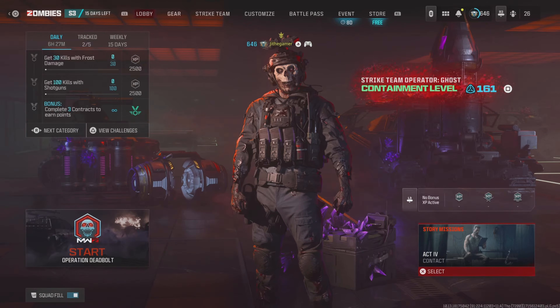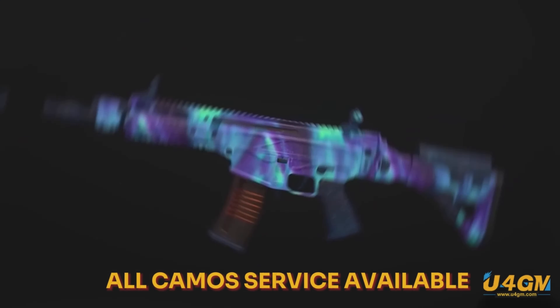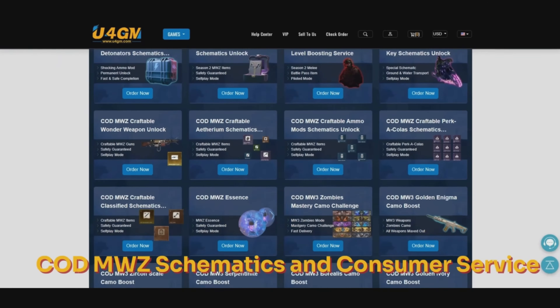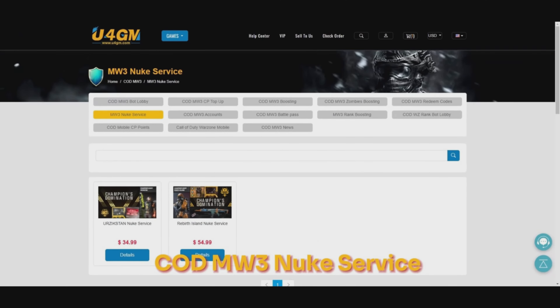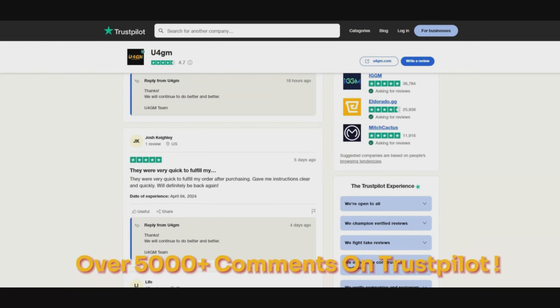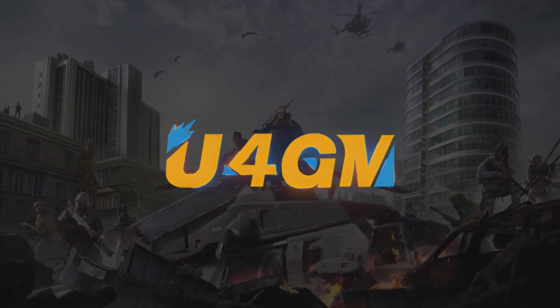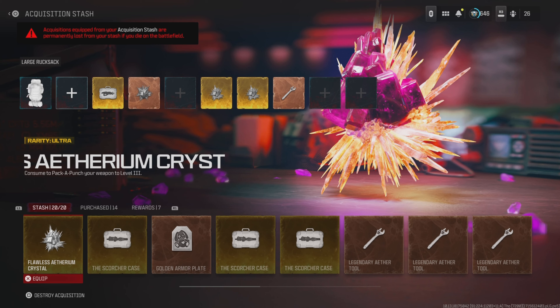Before that, shoutout to the sponsor 4G — they are a pro web provider for Call of Duty services. They have a bot lobby service that can help you get all hard challenges and make interstellar camo easily done. If you don't want to play by yourself, they can help you. Use my code to get cheap Call of Duty top-up, zombie schematics, and they can top up officially 50% off for CP points. Use my discount code for an extra 5% off.